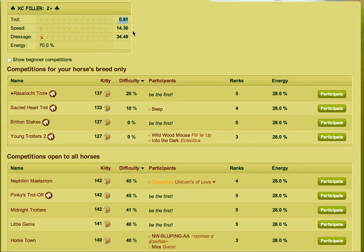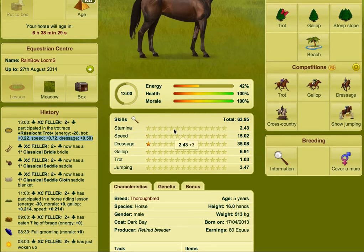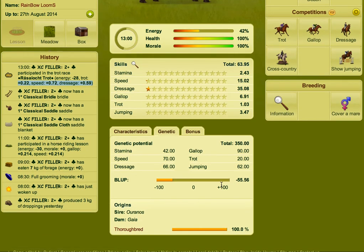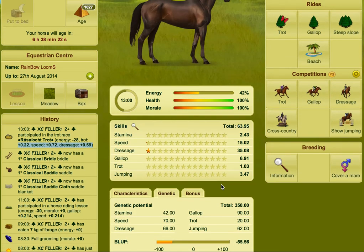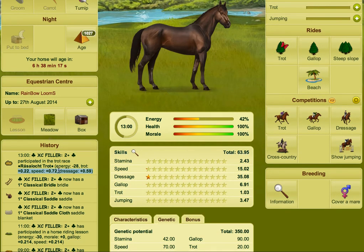Now if I click on Trot and look at my trot skills, right now I've got 0.81 for trot speed, 1430 stamina, and 3449 just. If I click Participate and look down the side, I've got plus 0.22 plus to trot speed, and it's also increasing dressage. One thing to bear in mind — this is a low GP foundation horse, so the skills gained will be less. If you're training something with 800 genetic points, the skill gains would be higher.